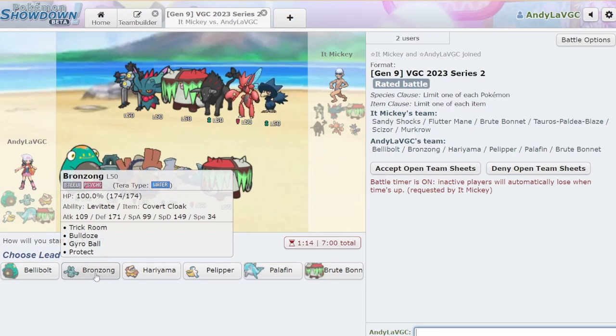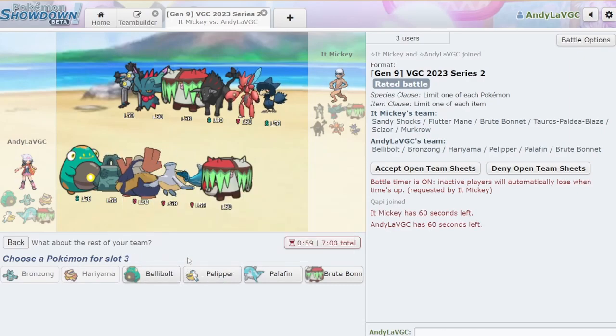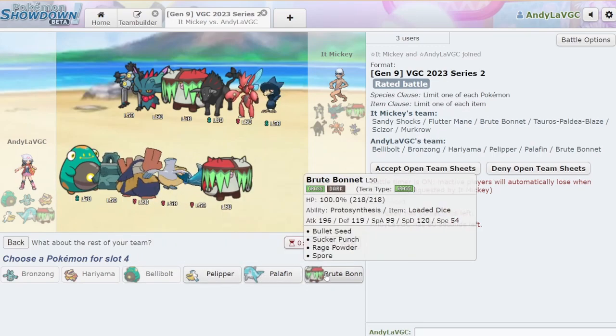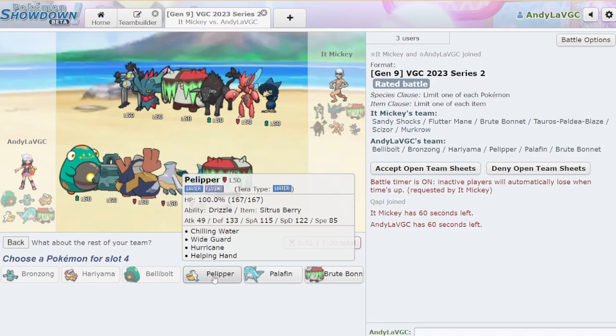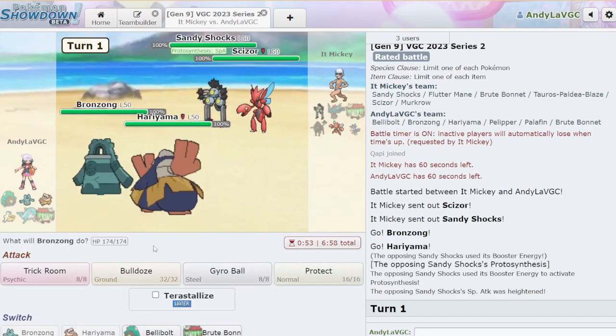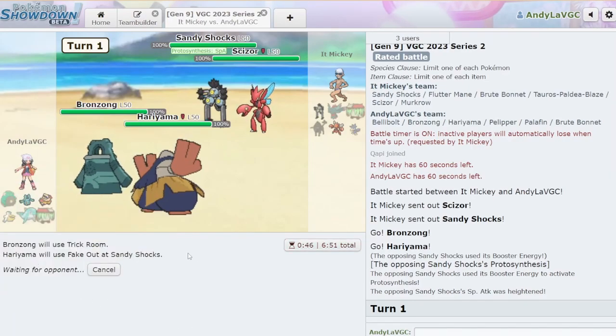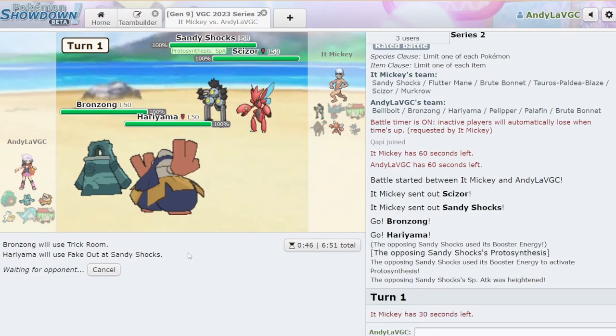I think the Palafin core is pretty good as long as we can deal with Sandy Shocks — Sandy Shocks is honestly the scariest thing. Brute Bonnet's also scary. Let's go Bronzong Hariyama. I'm gonna go Bronzong Hariyama. Do I wanna go Pelipper or Brute Bonnet? I'm going Bronzong/Hariyama, Bellybolt, Brute Bonnet. I think we're not gonna bring the rain mode. I'm in Trick Room. I'm gonna Fake Out the Sandy Shocks. Don't sleep on Hariyama — Hariyama is better than Iron Hands on some teams. It really just depends on what you need, because Hariyama doesn't need to Tera Grass to be immune to Spore. It's really handy.